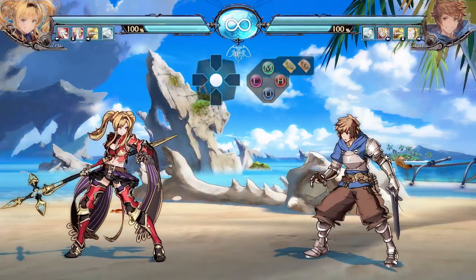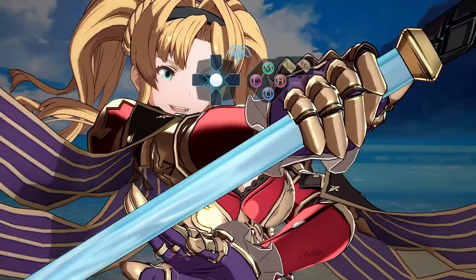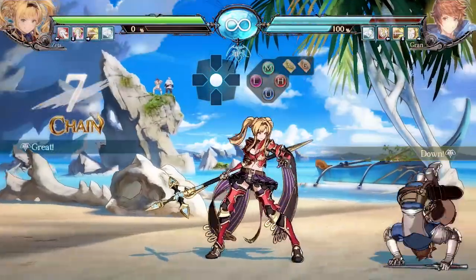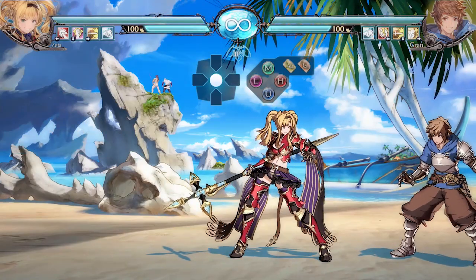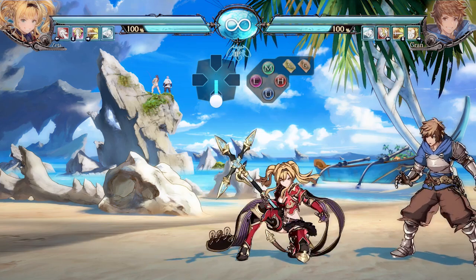Now let's go over her supers — her SBAR and Skybound Art. The regular SBAR is really good because you get a safe jump off of it and it wastes no time whatsoever, so that's highly appreciated. The next one is the super SBAR.